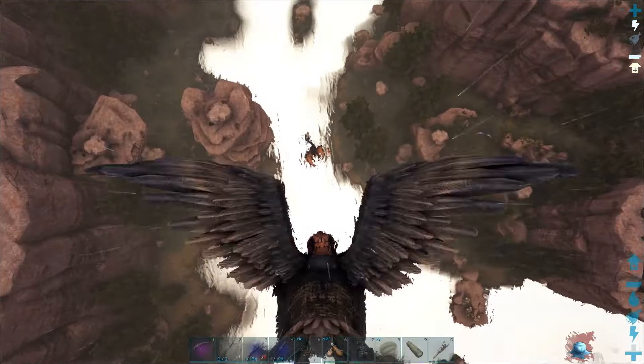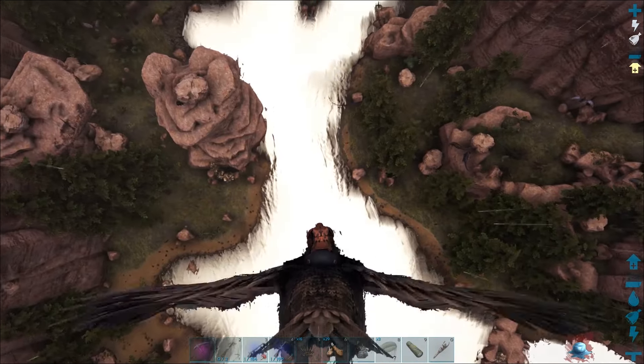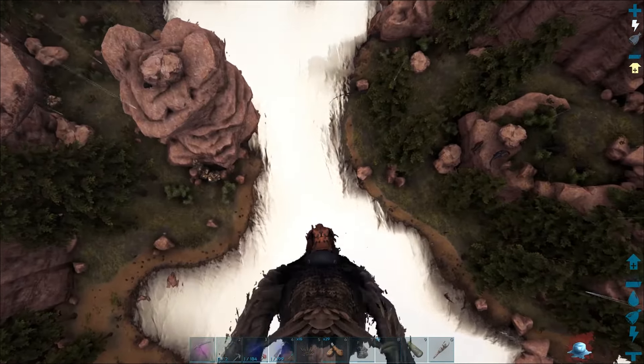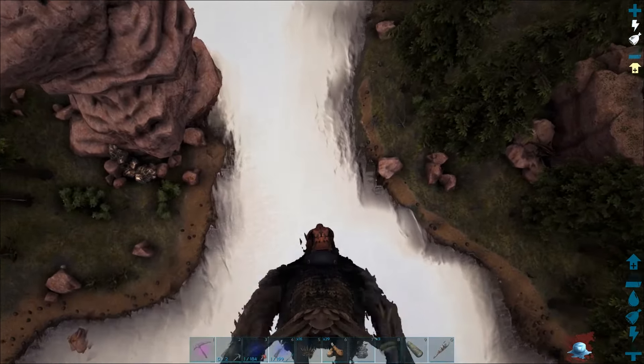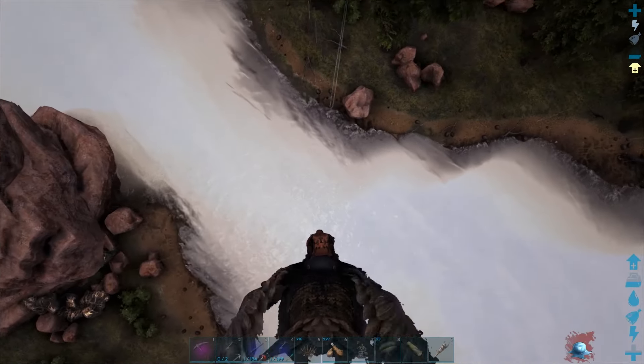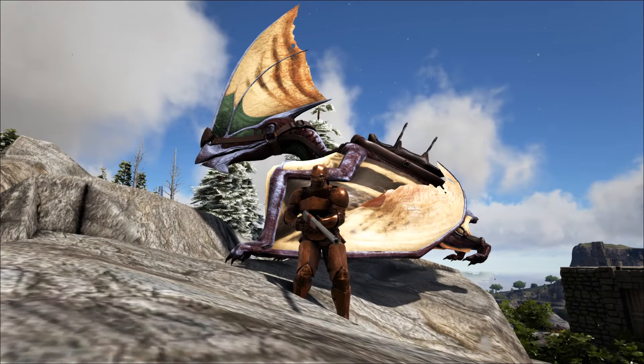There we go — knocked it out. Switch back to the crossbow with the grappling hook and press the left mouse button to reel yourself in. When you get close to the bird, press E to mount it. The only thing you can't really control is where the quetzal is going to fall — as you can see it's gone into a river and it's going to die. But it was a low-level male so I couldn't use it anyway. Once you get it down, that's the hard part done.